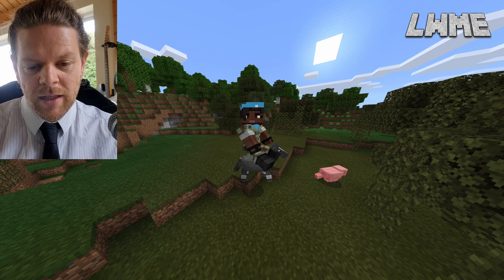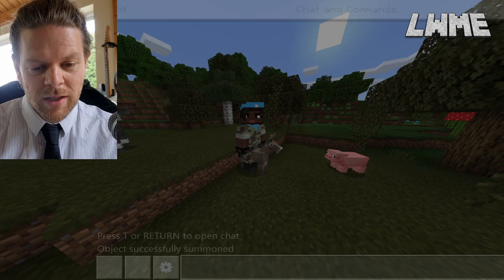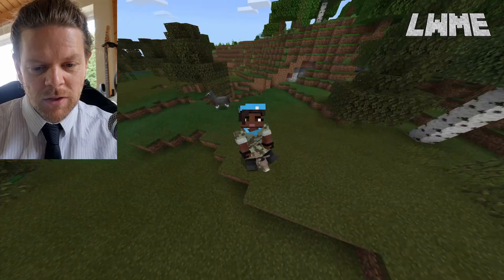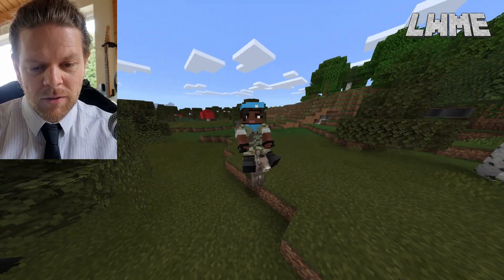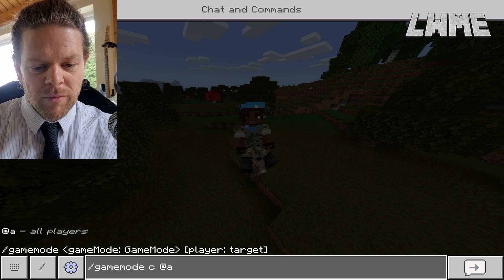That looks really funny. Let's drag in a few more animals — let's get a donkey. Let's summon in a donkey and get on the donkey. The donkey is even smaller — it looks crazy! I've walked into a tree, that's not good. Let's find an area away from the trees to summon the donkey. There's the donkey.